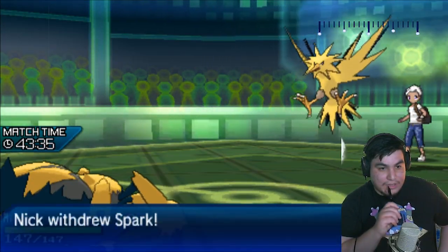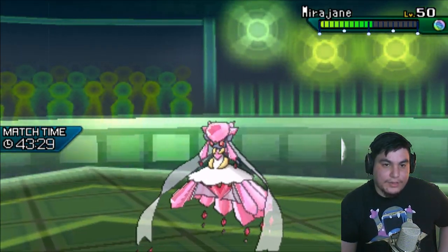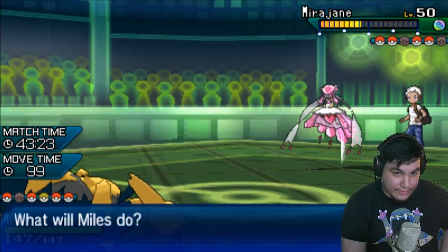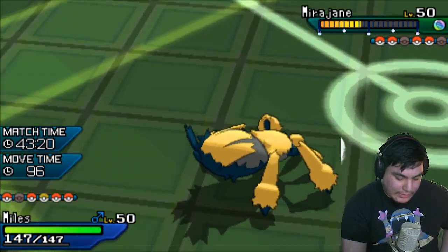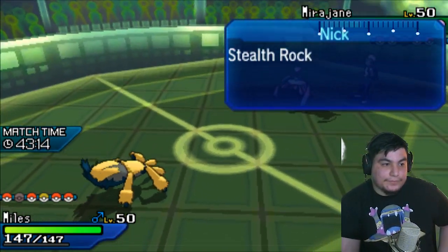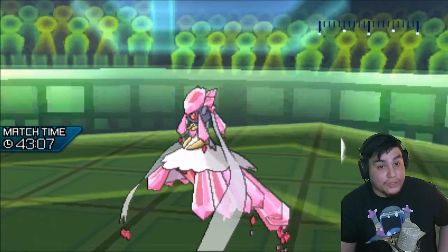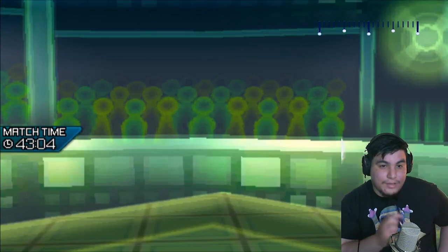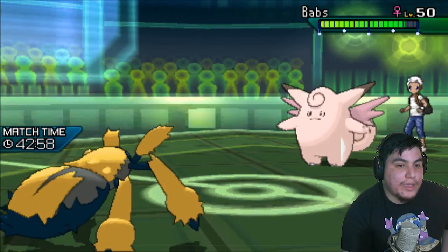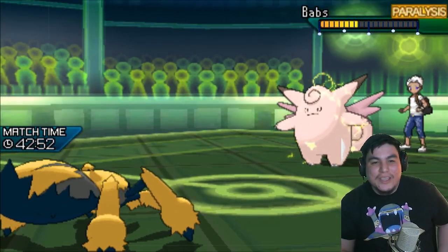He does switch out. So I'm Scarfed, I have speed on this, and I can click Thunder. I think Volt Switch is going to be a roll, but I don't think that's a roll I ever really have to mess with. If he brings in his Clefable after this... he does withdraw. Interesting. Now I am Modest — that doesn't mean much because Galvantula is Galvantula, but that's still a 2KO and the Paralysis.